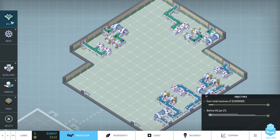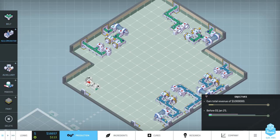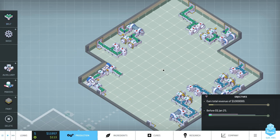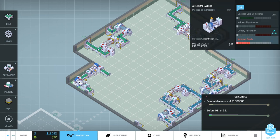Since we're not worried about profits - only revenue - I'm going to run it through agglomerators. Let's bring the ingredient in. We'll import the Wilted Zillica Gem, place our machines, and hook them up. I want to run it through two agglomerators. Let's get a belt on each and see what that produces.